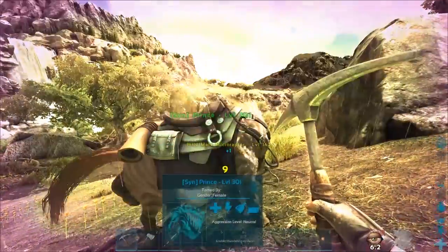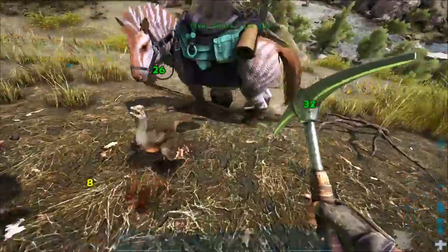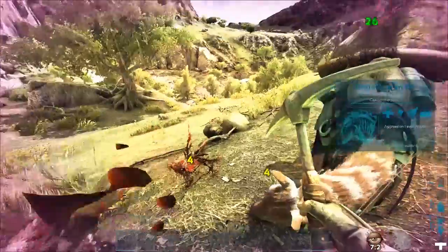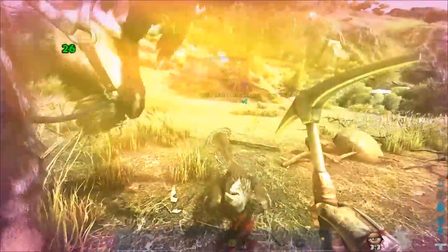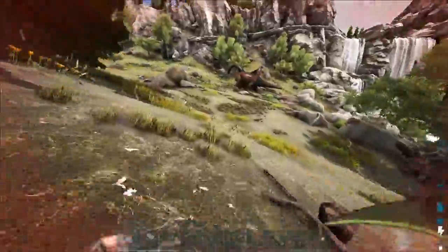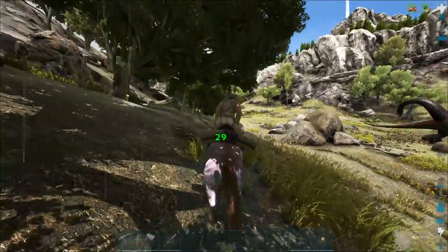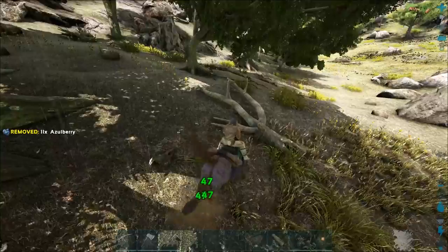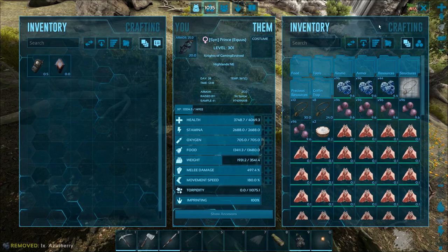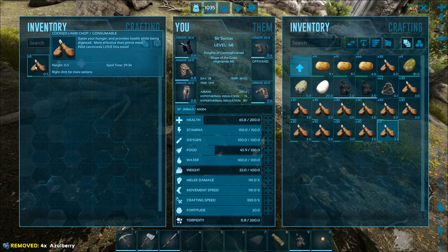It's a 162 - crap, kill it! Actually, I want to knock it out and tame it. They stunned me again - he killed the level 18, knock out the 162! I'm almost dead - come on, let me back on the horse. I knocked him out! I did hit him after though, which sucks. I got the 162 but I'm almost dead - microraptors are no joke.